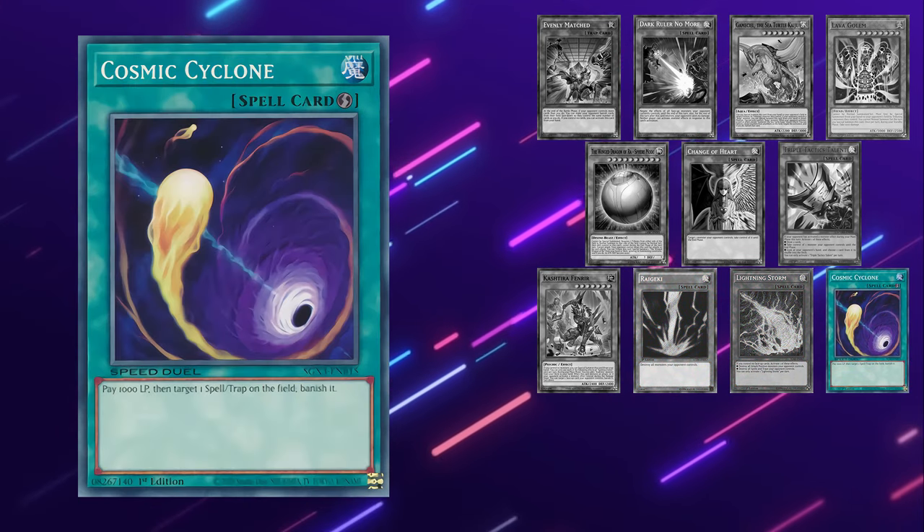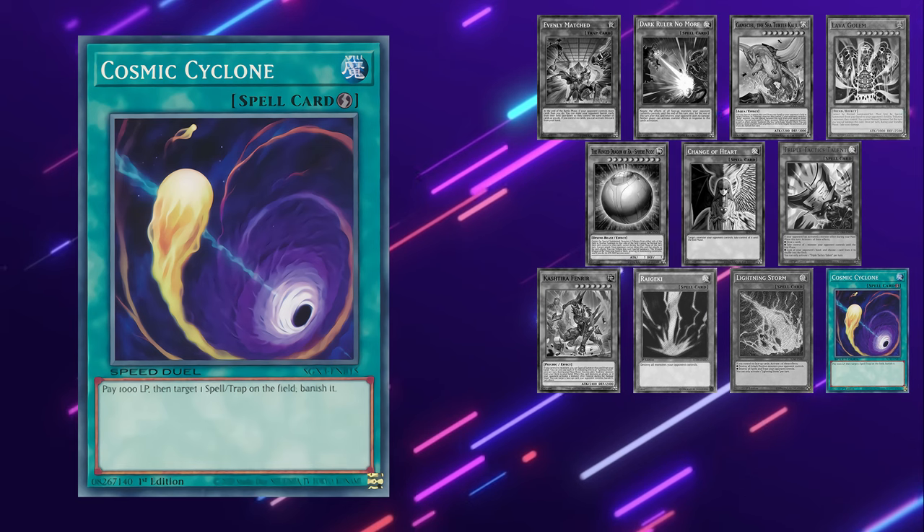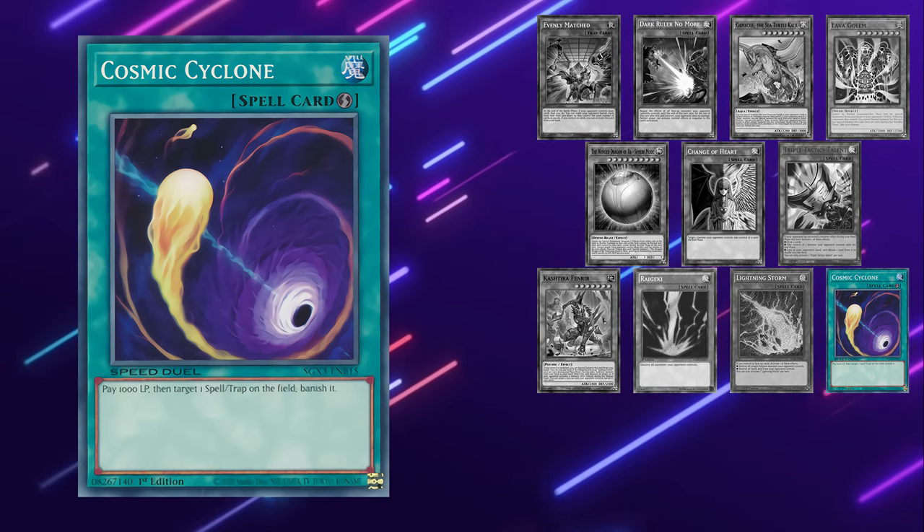As for Cosmic Cyclone, it's a pretty good board breaker in general, but against Manadium it's actually better going first than going second, so you can stop their field spells from resolving.